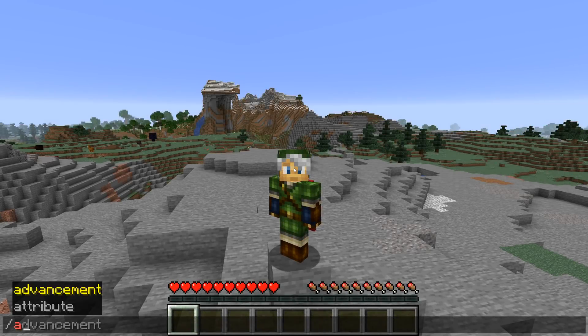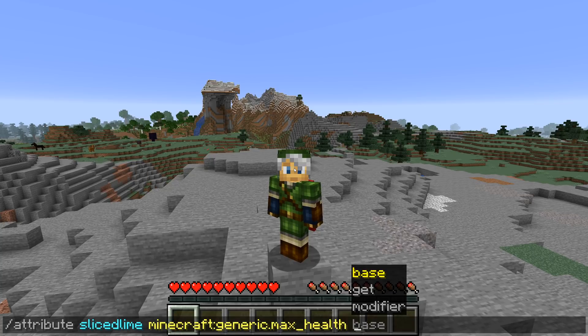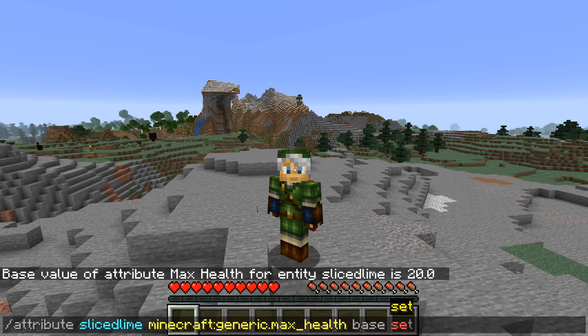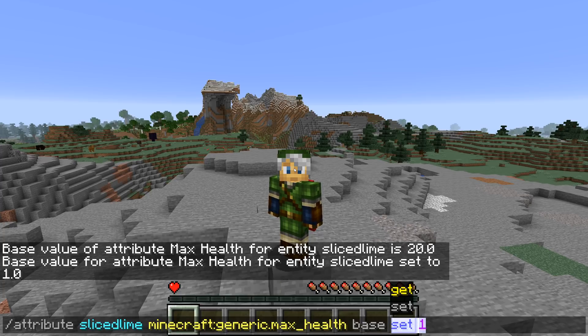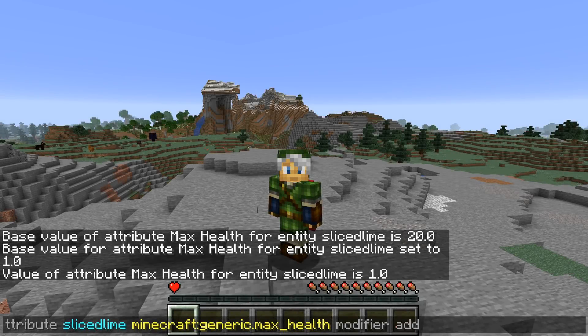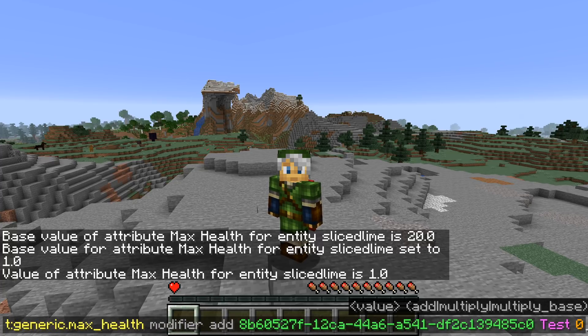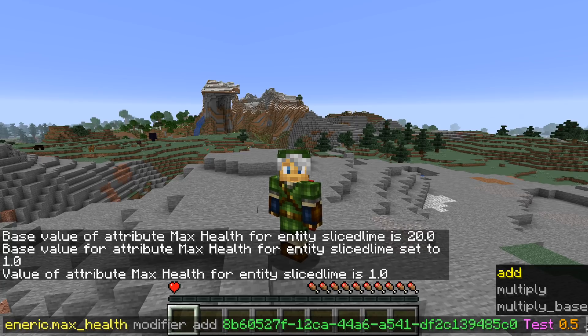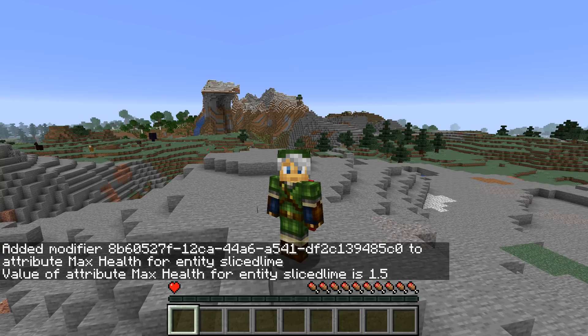Now for technical changes — let's start with commands. There is a new command: the attribute command. You can use this to modify attributes on any single entity. The syntax is: attribute, followed by a target specifier and the attribute name, then get with a scale; base set with the value you want to set the base to; base get with an optional scale; modifier add with a UUID, a name, a value, and then add, multiply, or multiply base — this adds a modifier but will fail if that modifier is already present; modifier remove with the UUID; and modifier value get with a UUID and a scale to get the current value of a modifier.